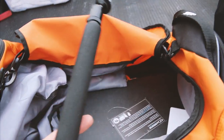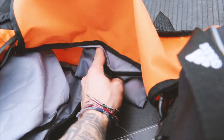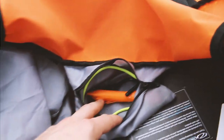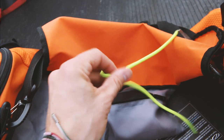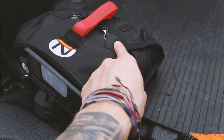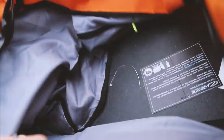A selfie stick for selfie activity. An old RAM mount thing. Extra zip ties, extra Velcro, and a piece of paracord. I use this paracord when I reinstall my reserve — that's what I use to pull the little strings through the holes. I think that's it for the main compartment. USPPA card — I don't know why that's in there, I think that's an old one.